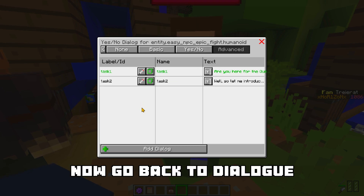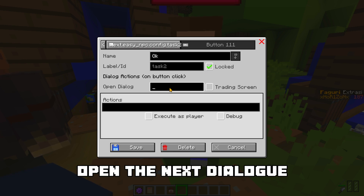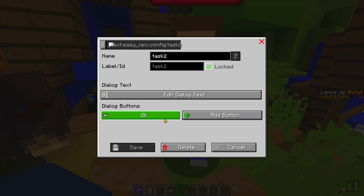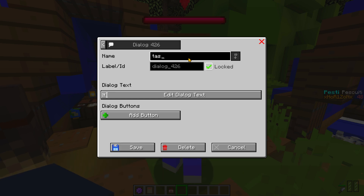Now go back to dialogue. Edit. Add a button. Let's name it Okay. Task 2, logged. This button will open the next dialogue, which is named Task 3. Save.